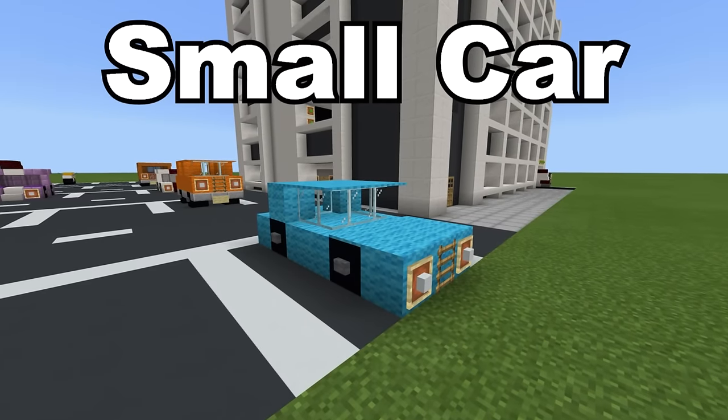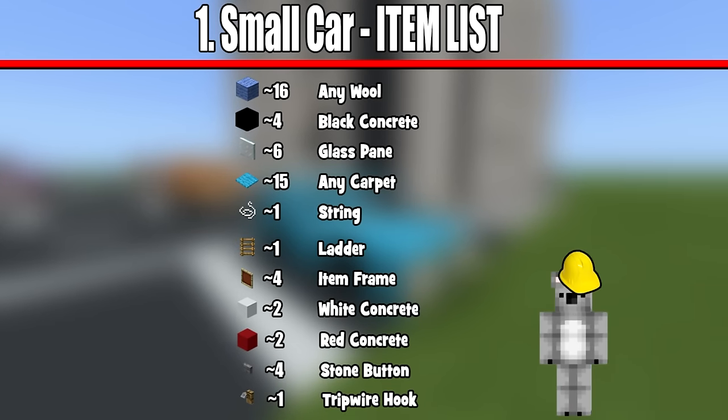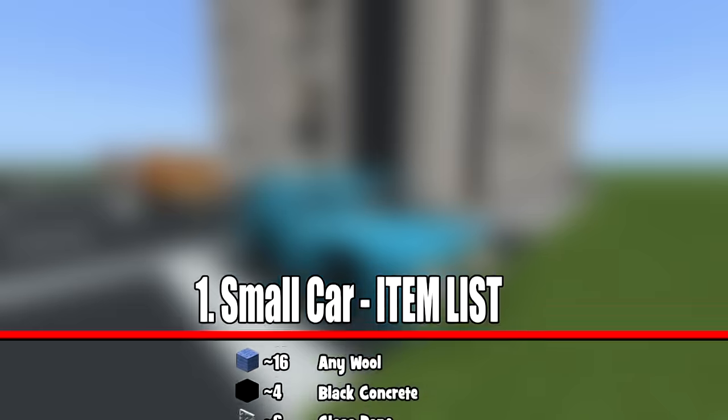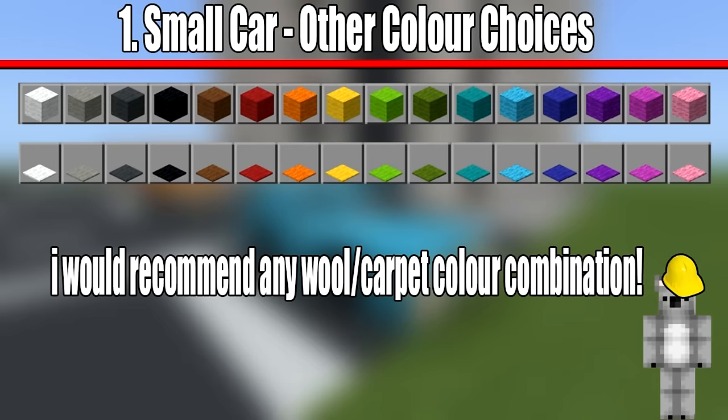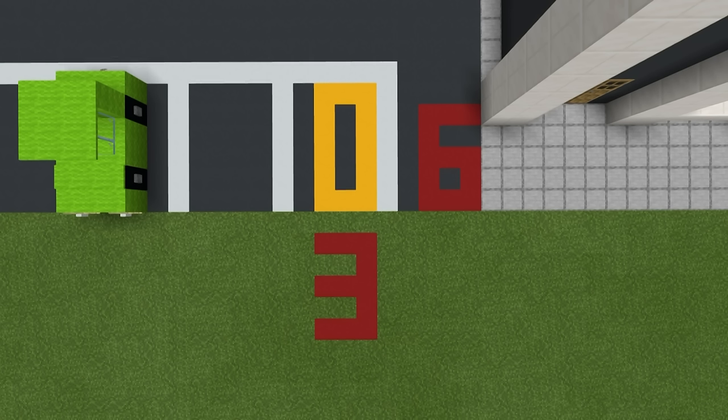So the first vehicle that we are going to make is the smallest of the cars. It requires all of these materials that you can see on the screen right now. It is primarily made out of wool. You are more than welcome to change the color, and here are all of the color possibilities that you can change the car to. The car, at its base, without taking into consideration any item frames or tripwire hooks, will require a 3x6 block area to make. Feel free to make this grid in your world if you are planning out the build. It is the yellow concrete rectangle.